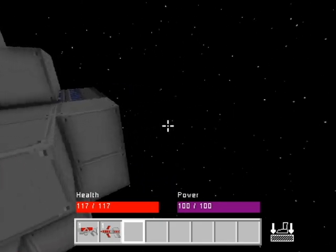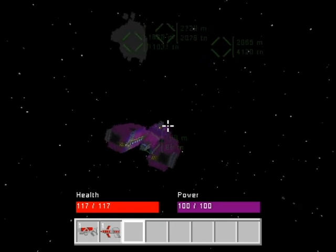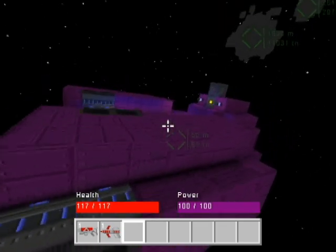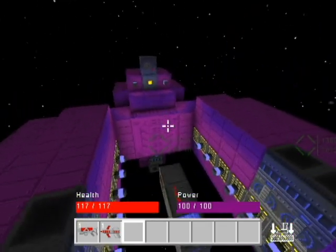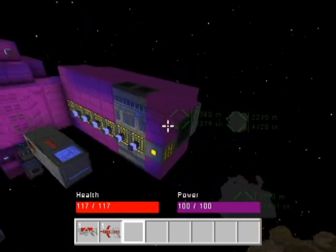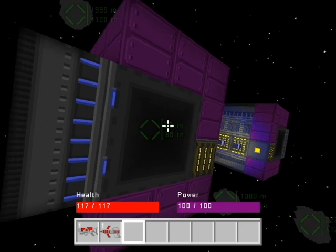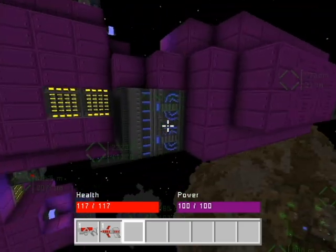Last but not least — for all you Halo fans out there this should look very familiar. It is... The Spirit. Well, kind of — as best you can do in Corneroids. I've wired it up so that instead of making it look the most like the Spirit, I wanted to make it actually functional. I just put some cheap thrusters on it — what I'm going to do is replace these with some nuclear ones so that it's a lot more flyable. At this point it's a little bit on the slow side.